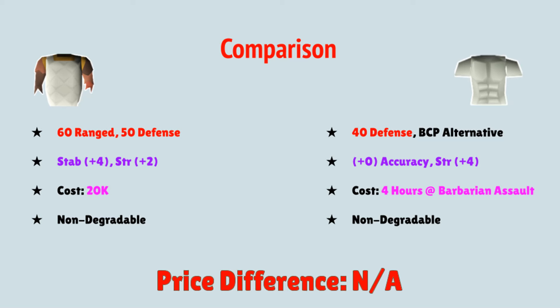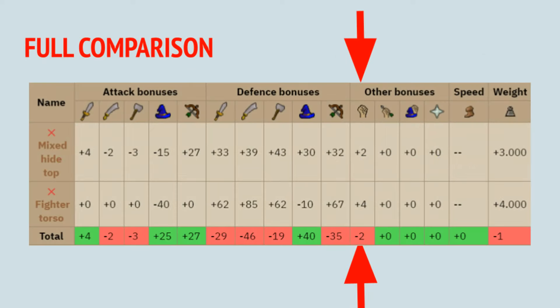Moving on to the Fighter Torso, it has a lower Defense requirement of 40 and is widely considered to be the alternative to the Bandos Chestplate. It has no accuracy bonuses, however it has double the strength bonus at plus four. It does not have a monetary cost, but on average you can expect to spend four hours at the Barbarian Assault minigame to obtain it. It is non-degradable.